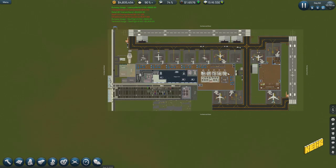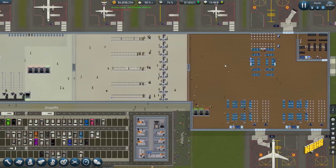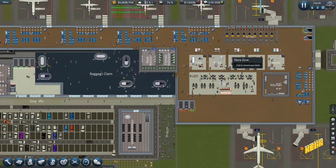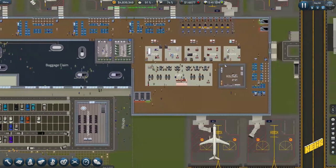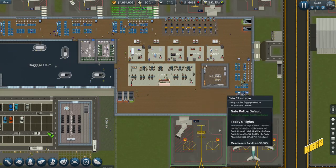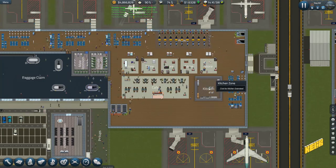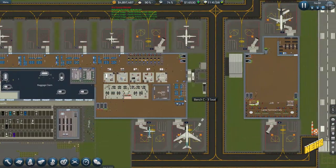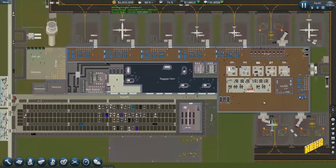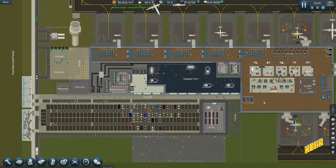So we'll be spending about $2.5 million on that — not too bad. There's just one staircase going down here. I might want to change where the kitchen and cafe are — I'd like the cafe in a corner so people can see the flights while drinking their coffee. That frees up more space for shops, which is always good.